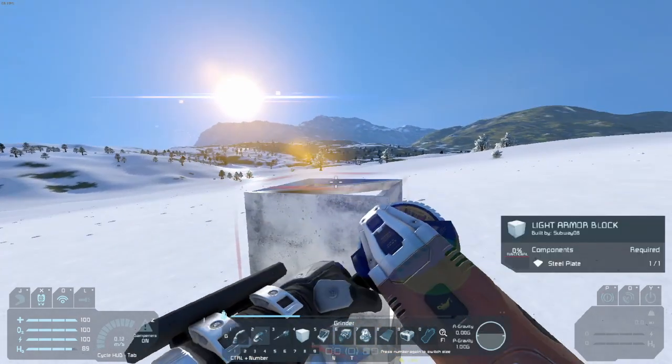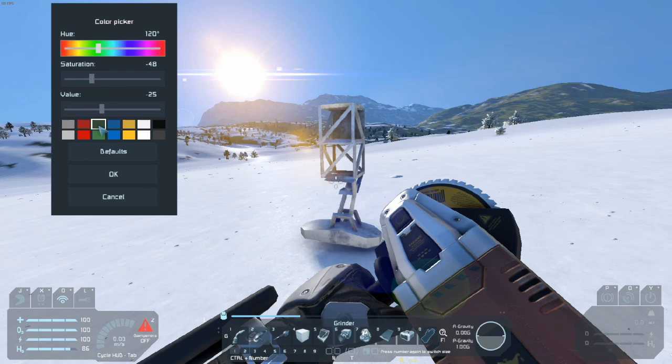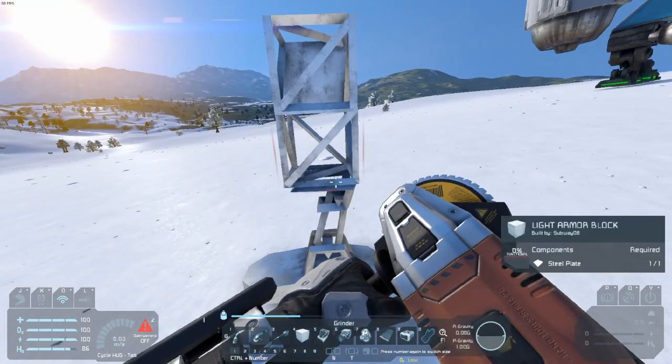Before I do this - because I always make this mistake - let's figure out what color we want to make it. I like green. If you've seen my Cataclysm playthrough, you've seen my green and blue ships. So let's stick with a dark green. I think that'll work fine.